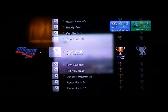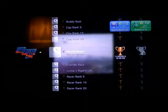Cop Rank 10: Reach Cop Rank 10. Cop Rank 20: Reach Cop Rank 20. First National: Bank your first score. Friendly Race: Win a race against a friend.